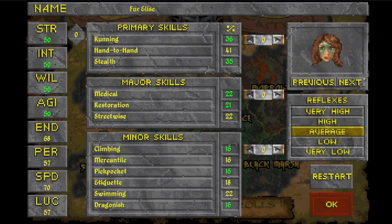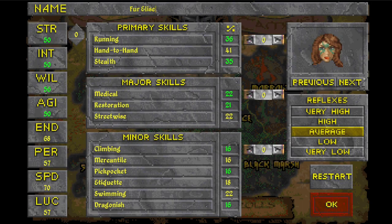Player reflexes determine the overall speed of the game — very high means monsters move and attack quickly, very low means a more cautious thoughtful playstyle, and your character advances slightly differently based on the setting. I'll go average and see how that goes.